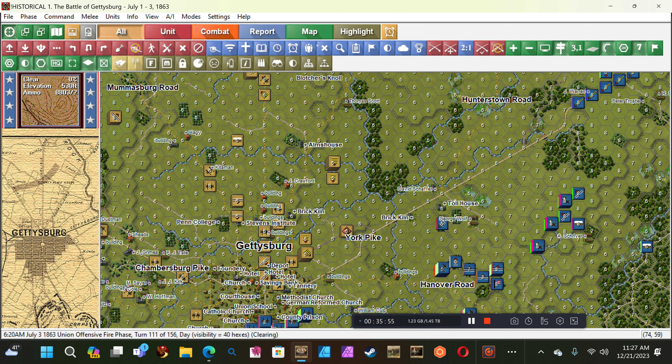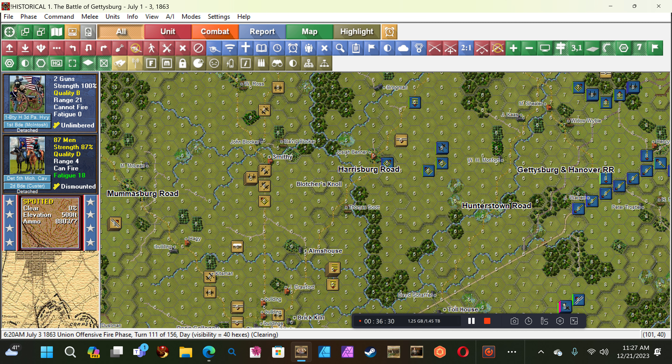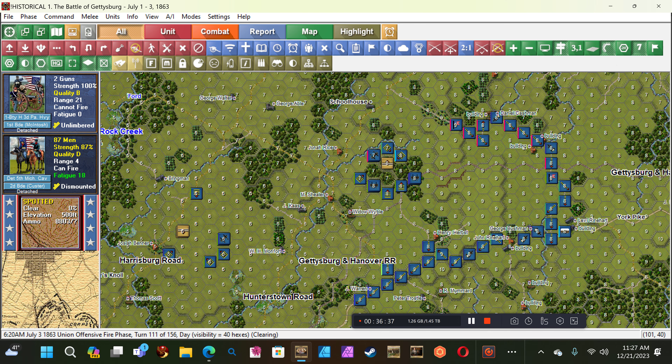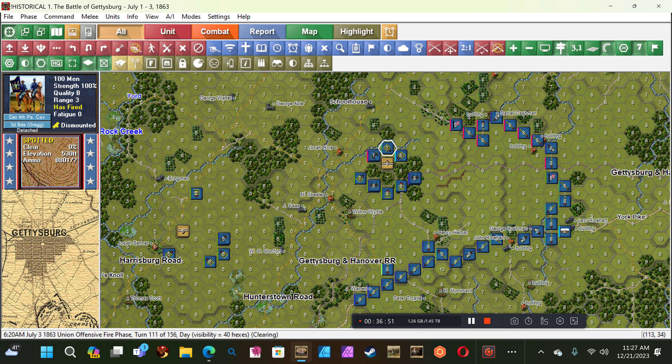Let's see if we can shoot at this guy. The guns cannot fire — no wonder, those aren't horse artillery. McIntosh, Greg's Division, Cavalry Corps. Well, I just turned them — they should be able to fire. I don't know what the story is there. Let's keep banging away at this guy. Eight — well, that's nothing to brag about, but it's better than they were doing. Three. Two.